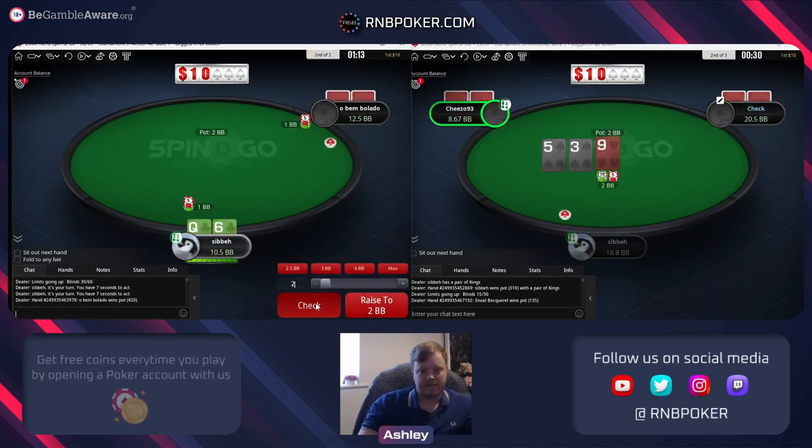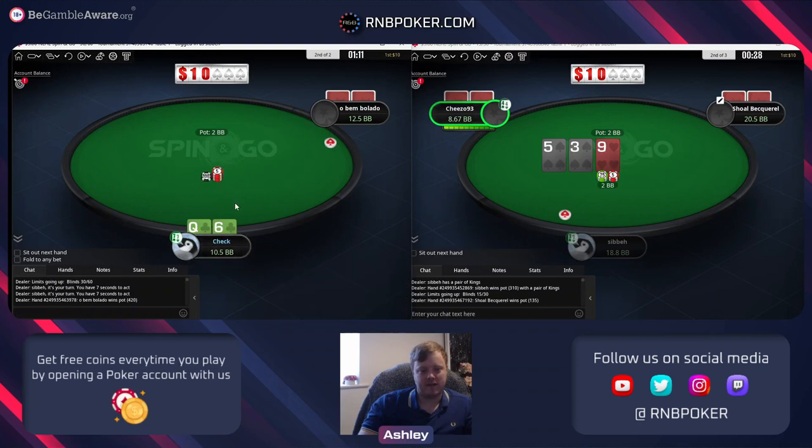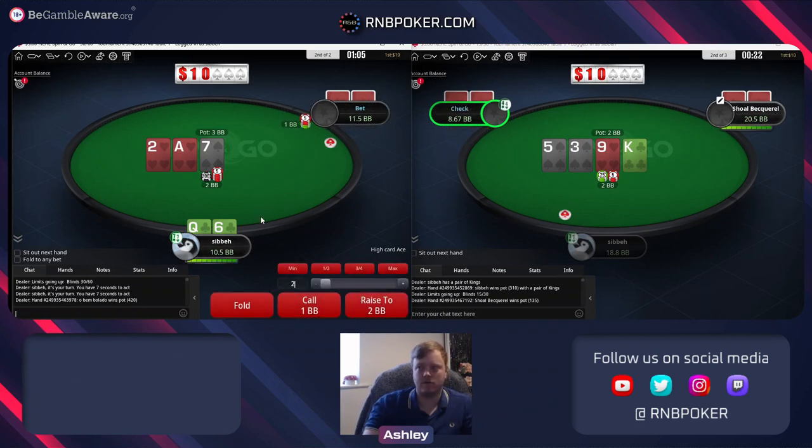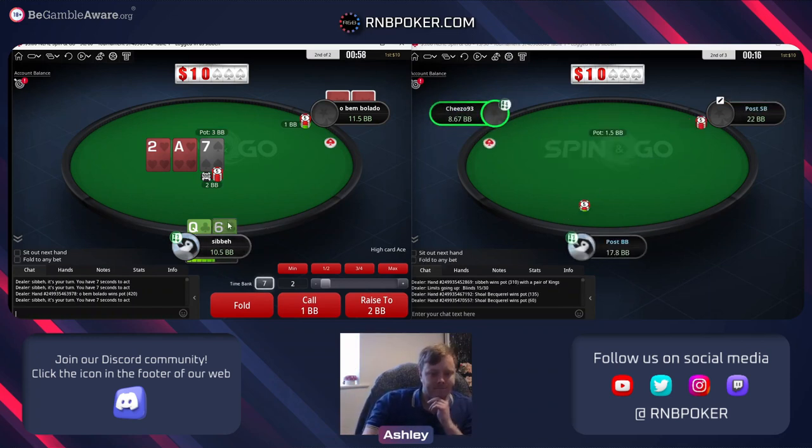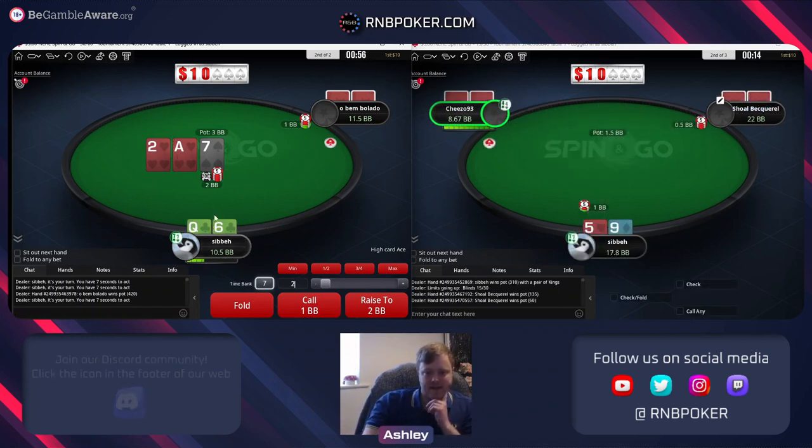We just didn't hit and that's fine - we're not going to have much equity versus value hands there anyway with just one street to go. Looking at like 18% if he doesn't block our flush - it's not a disaster to fold. Options are to raise the flop and just get it all in - the more bluffs we think he has on the flop the better that'd be. Here we don't have a heart or spade, just a queen high, only one over to the seven - I'm just going to fold.